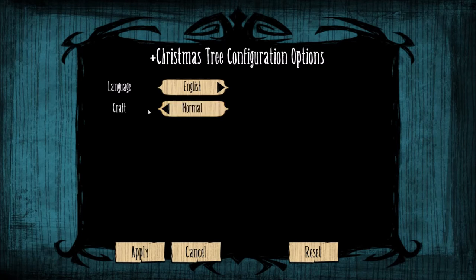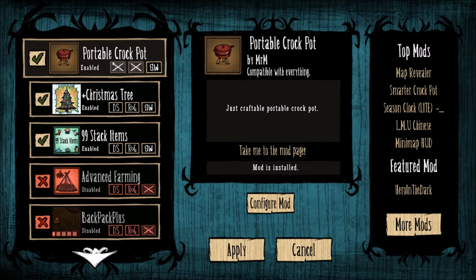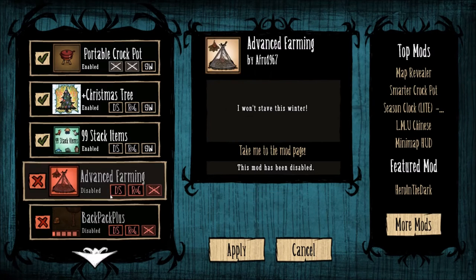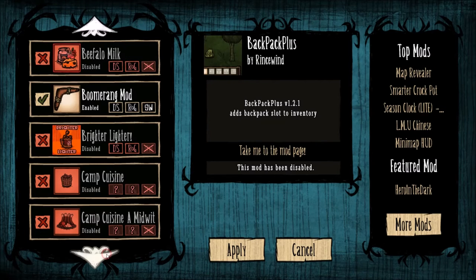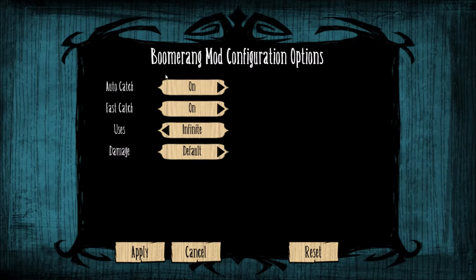I'll pick easy for the crafting. For the crockpot I'll do normal. And for the stack size mod — the 99 stack mod — you can actually choose the specific number you want your items to stack to.